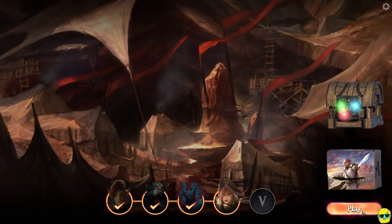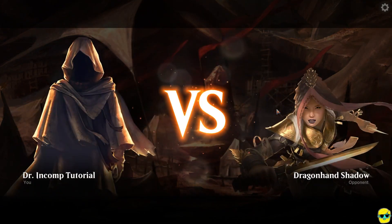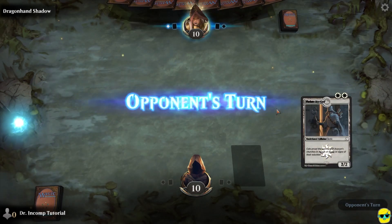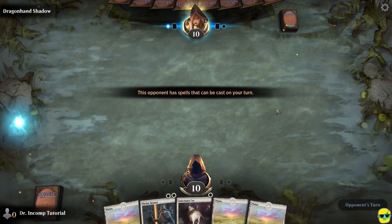We're just going to click play in the lower right. We're going to be fighting the Dragon Hand Shadow as our opponent. It says this opponent has spells that can be cast on your turn.